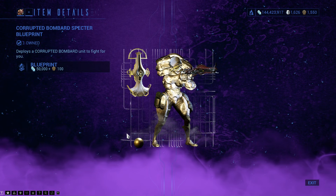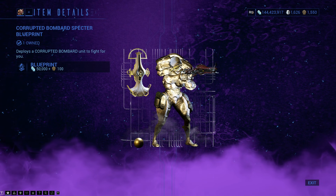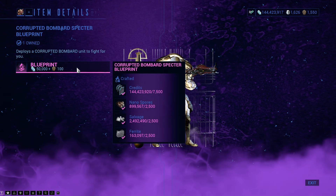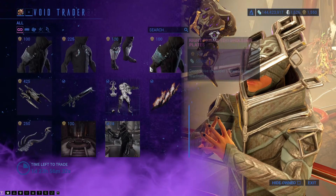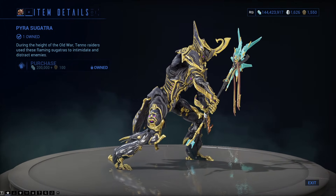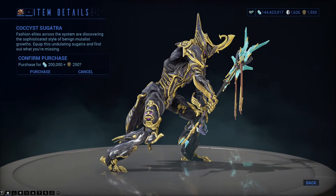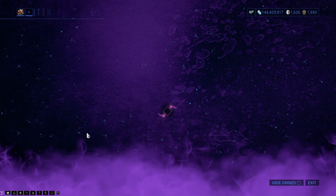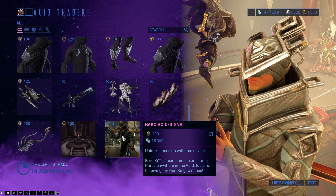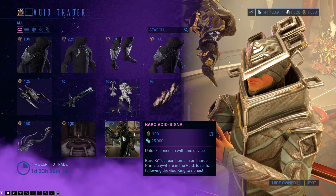They've brought a lot of weapons for some reason. The Corrupted Bombard Spectre Blueprint builds one — it is not a reusable blueprint, it is massively overpriced, it needs to be turned into a reusable blueprint, and the price of it tripled would kind of balance out the fact it was reusable. There is the Pyra Sugatra — melee dangly. There is Cocculus Sandana — melee dangly. Signs of Honoris Blueprint, as he'll always bring, and if you have Honoris Prime equipped when you come to see him, you can pick up the Barrow Void Signal to do missions to unlock the Elixir items.